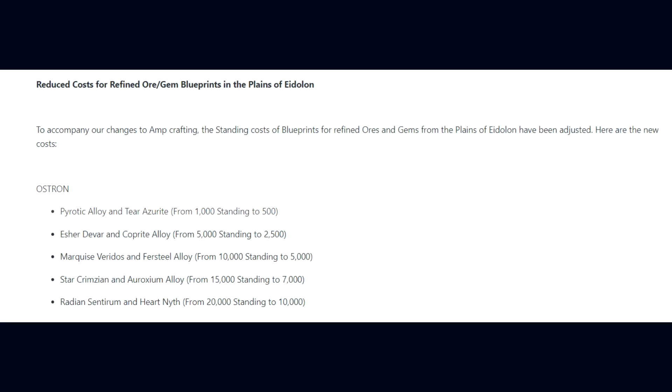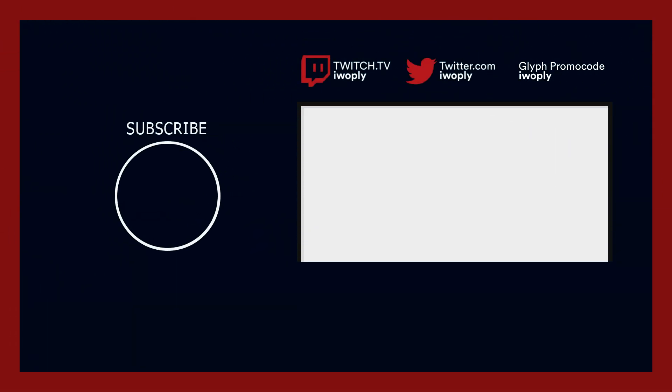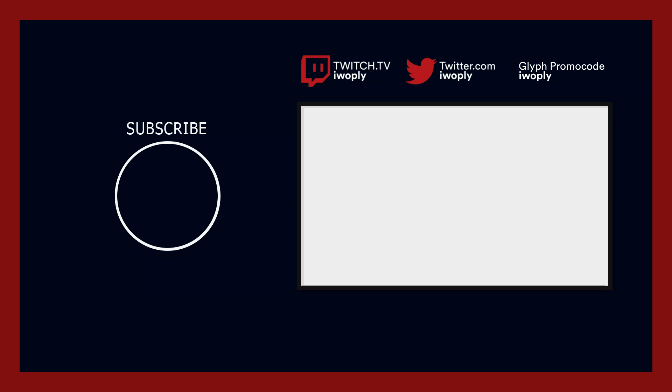Now, Digital Extremes have stated that any crafting component not noted is keeping its current cost. In relation to that reduction, they've also reduced the cost for refined ore and gem blueprints in the Plains of Eidolon: Pyrotic Alloy and Tear Azerite from 1,000 standing to 500; Esher Diva and Coprite Alloy from 5,000 to 2,500; Marquee Veridos and Fursteel Alloy from 10,000 to 5,000; Star Crimseon and Aroxium Alloy from 15,000 to 7,000; and Radiant Centrium and Heart Nith from 20,000 to 10,000 standing when purchasing blueprints from the Quills in Cetus on Earth. Those were the changes in regards to AMPs and resources made in update 30.9 in November of 2021.